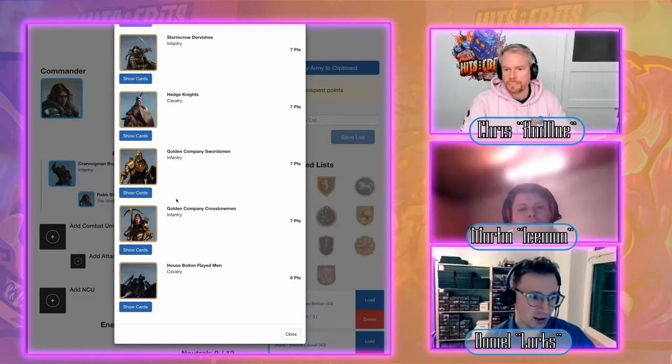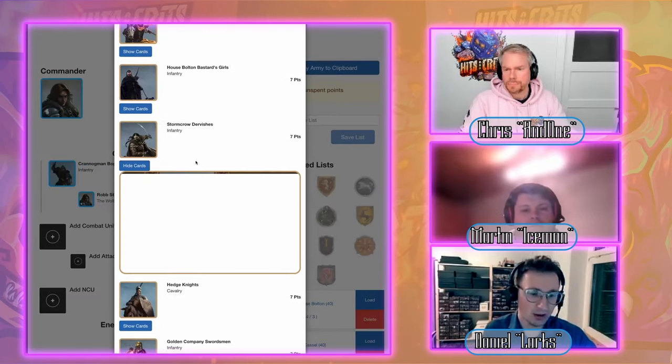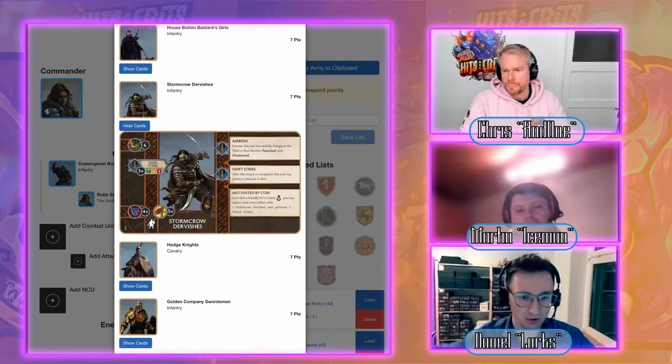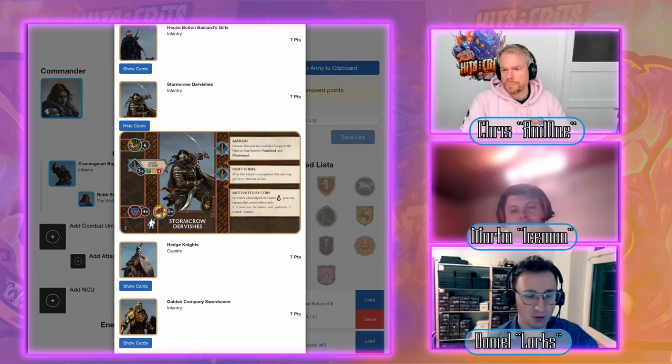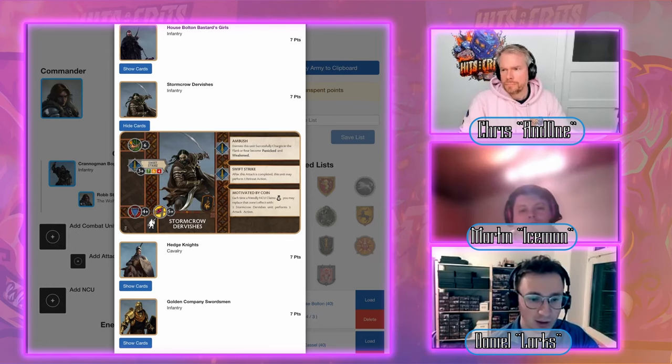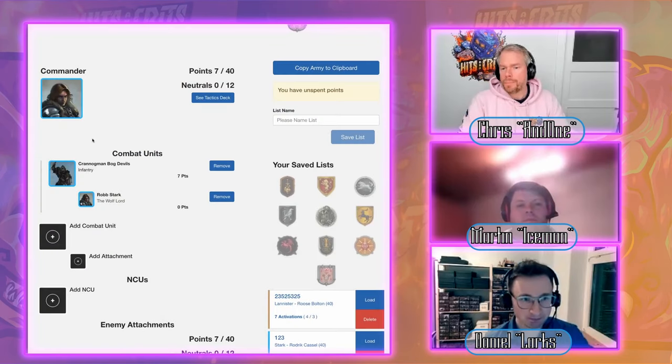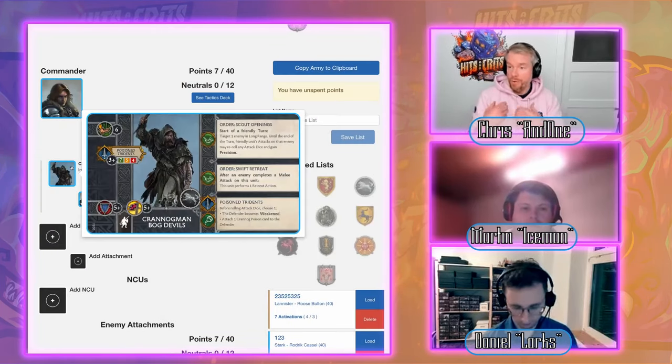Another solid option is the Storm Crow Dervishes — also six-inch movement, with Swift Strike Retreat after attacking, enabling a hit-and-run style that matches Robb's card. They're also quite resilient with four-plus armor and five-plus morale.